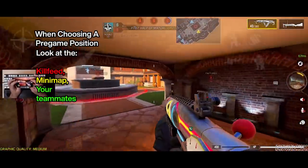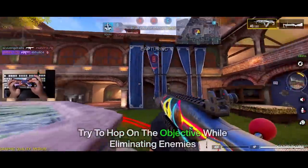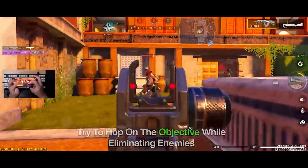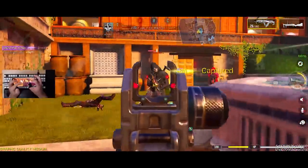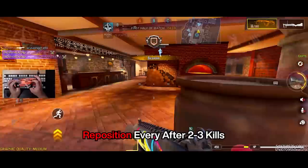Based on the kill feed, the minimap, and your teammates, we're going to pick the best position to get three to four kills. One, two, three — we got three. Now we're going to rip a scorestreak and get out of here.